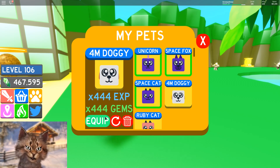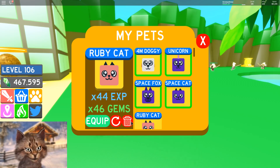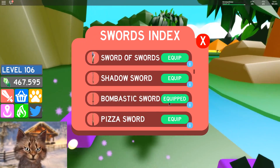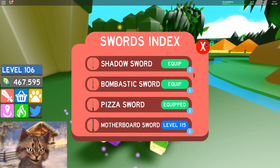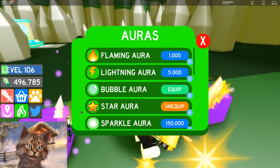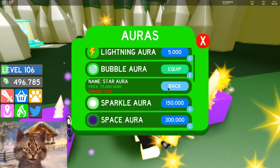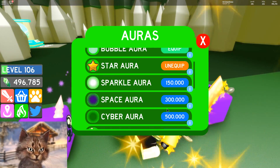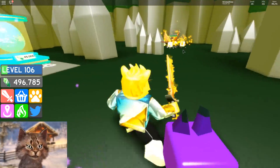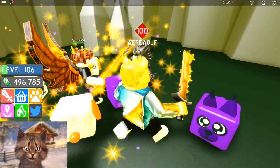I'm going to unequip the unicorn and equip the dog, and delete the one I don't need since you can only equip four pets. I can also get a new sword — the Pizza Sword! It literally looks like a pizza slice. And I want to get the toxic trail which sells for a million.